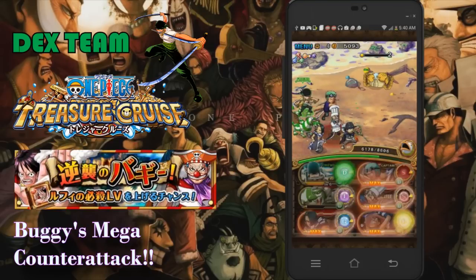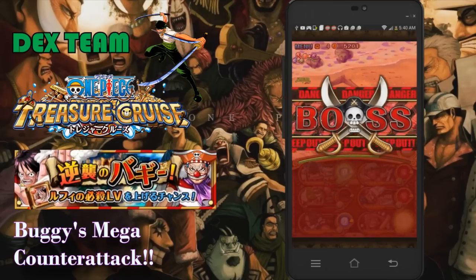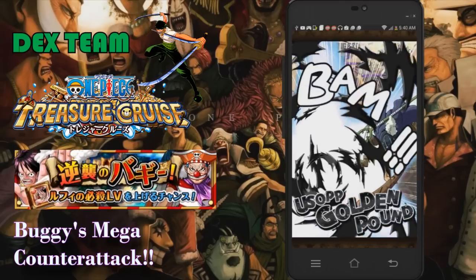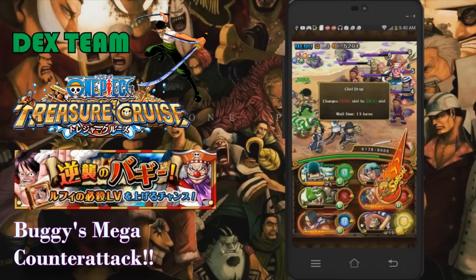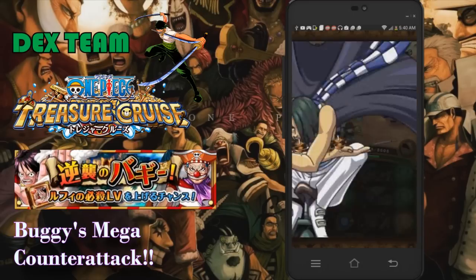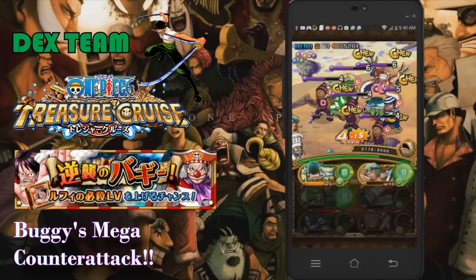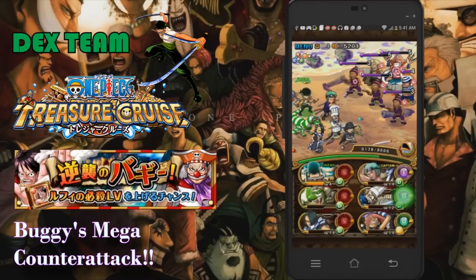Here's the boss fight — this is where Golden Pound Usopp shines. I use his special right away, and first use Zoro's special which deals area-of-effect damage to everyone, then Golden Pound Usopp delays everyone for three more turns. This gives you plenty of time to set up and deal with all the minions and Buggy himself. Zef is also very good in green teams because he changes all strength orbs to green orbs, turning half damage into double damage — a really good utility character for any dexterity team.